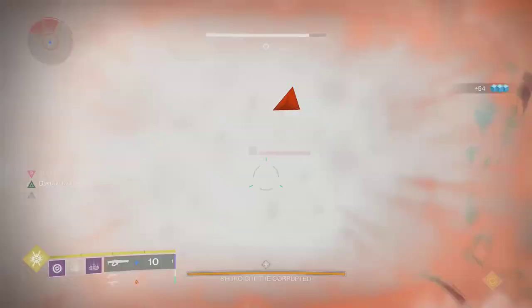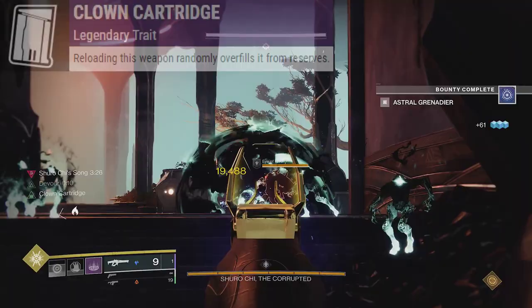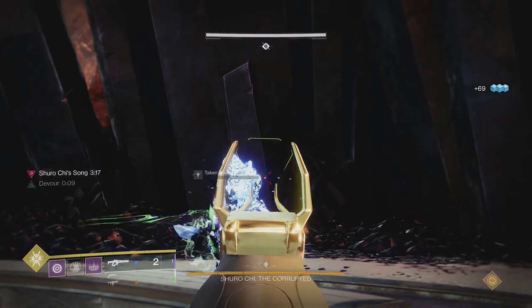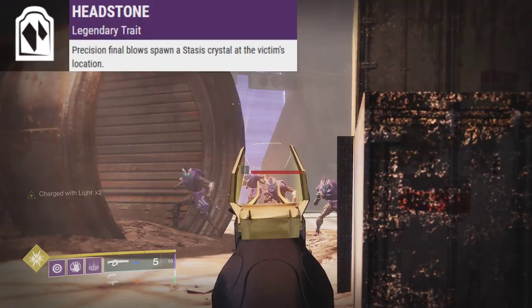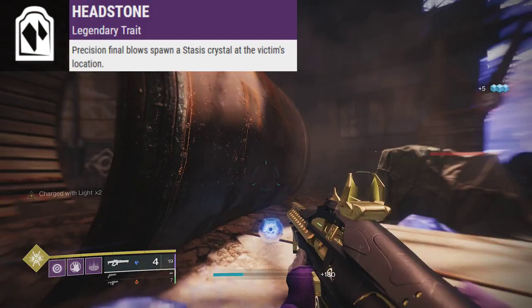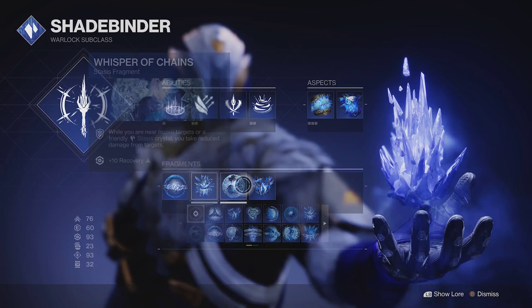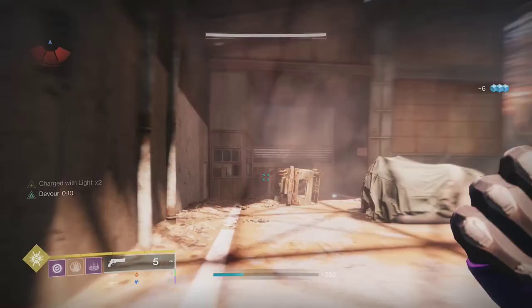A couple other perks to consider: Clown Cartridge is a decent replacement for Triple Tap, since they both let you shoot more shots per magazine. The major difference is that Clown Cartridge takes ammo from your reserves, whereas Triple Tap gives you ammo for free. Headstone will be very helpful in high-end content when you're using Stasis — it allows precision kills to spawn a Stasis Crystal. Stasis fragments and aspects work perfectly with this; things like Whisper of Shards, Chains, and Fissures make this perk very strong.